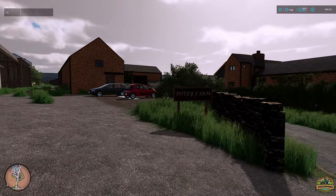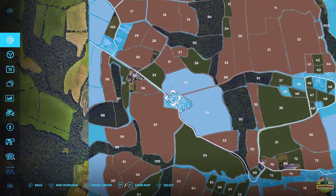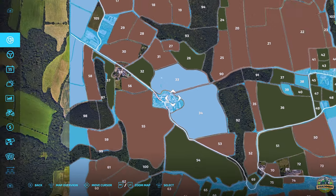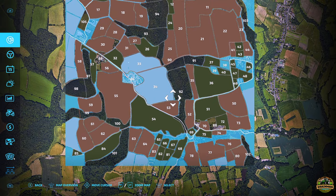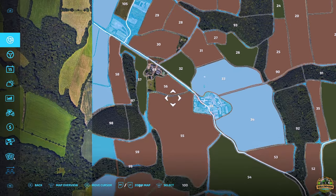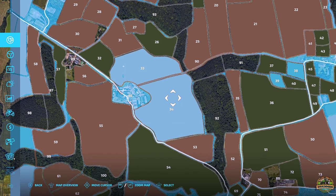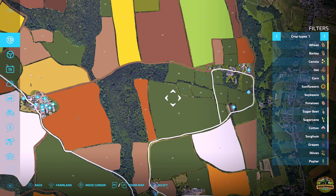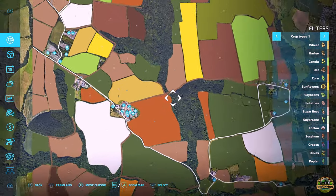Looking at our PDA map, field 86 is where our main farm is - quite a big area. You also own quite a lot of the outside of the map, and you own fields 33, 34, 38 and 39. Field 34 is 28 acres and field 33 is 15 acres. Fields 37 and 38 are grass fields over the other side of the map - not bad at all. There might be a track to get to them.